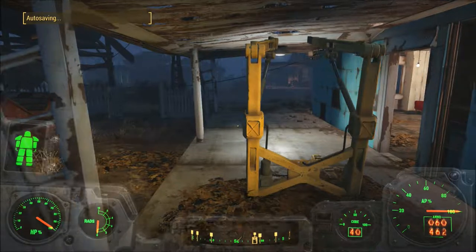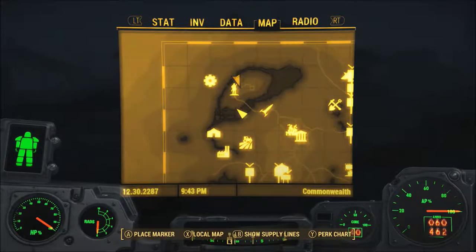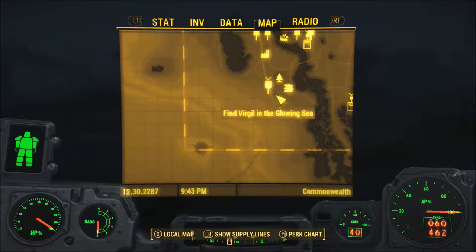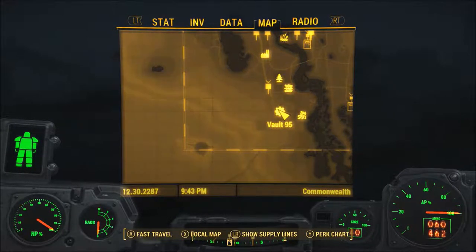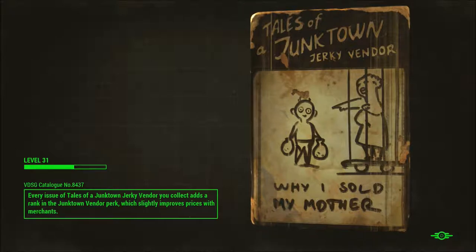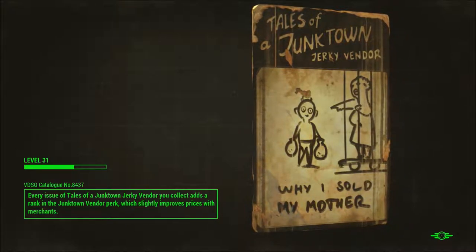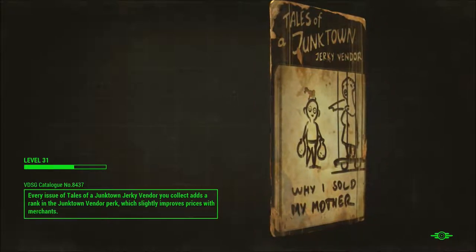Alright. Now, with all of this done, let's continue on to heading out to the Glowing Sea, as we are supposed to. Find Virgil in the Glowing Sea — yep. Let's start out at Vault 95. Makes more sense if we start out here. Oh boy, I'm gradually waking up as I record this episode. I'm sorry.